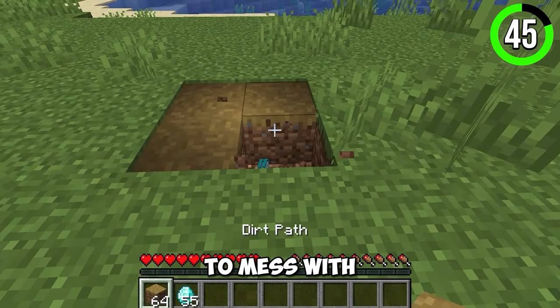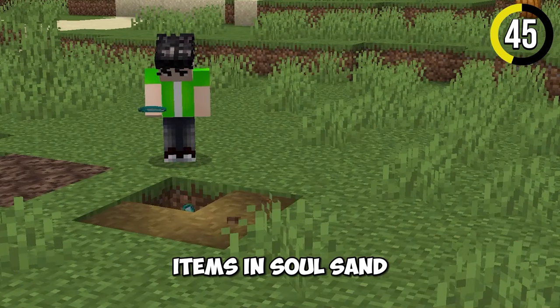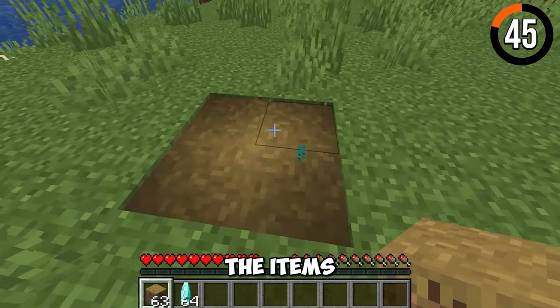You can use this trick to mess with your friends. By throwing items into soul sand, path block, and farmland, the items actually disappear.